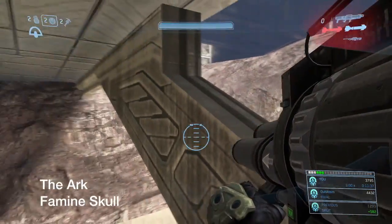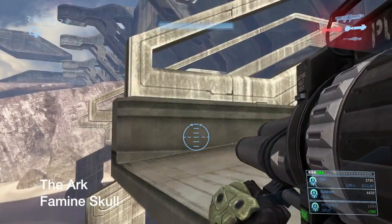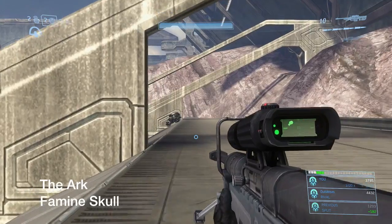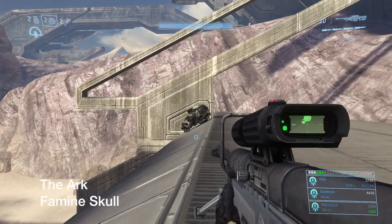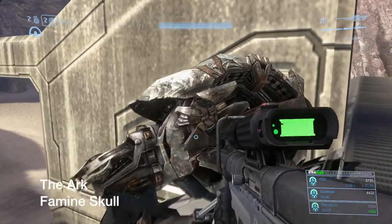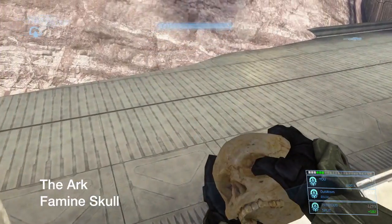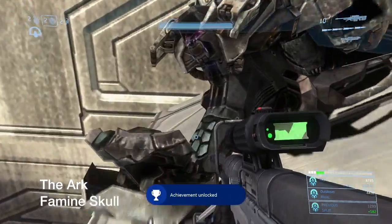Just jumping up there — this is me failing at first. I really hate the person who put all these grenade jumps in this game; it's very annoying, especially in Halo CE and Halo 2. But anyway, just jump up here, and there it is — the Famine skull. Much easier than grenade jumping. And there's the achievement.